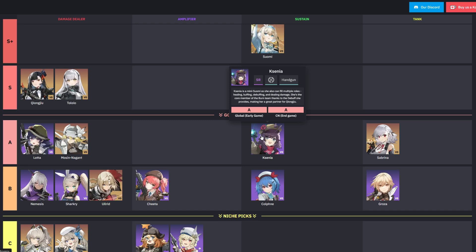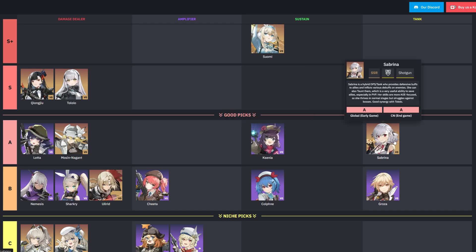Xenia serves as a solid support option, applying burn debuffs to enemies while providing healing to allies — she's a good alternative if you don't have Suomi. Sabrina is a hybrid DPS/tank offering defensive buffs to allies and debuffs to enemies. Her ability to manipulate the battlefield by creating and destroying cover adds strategic depth to battles.